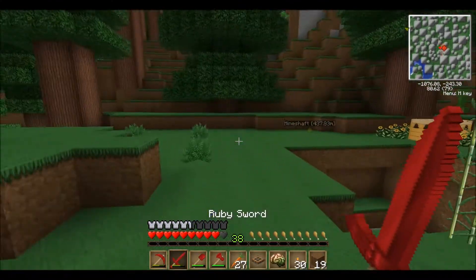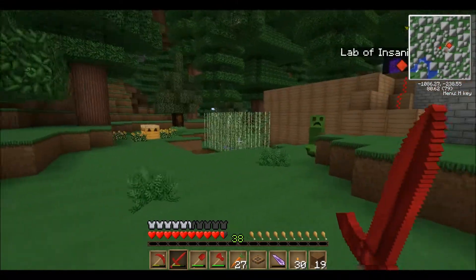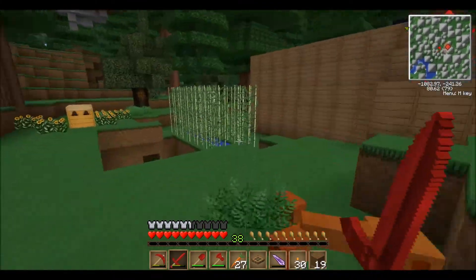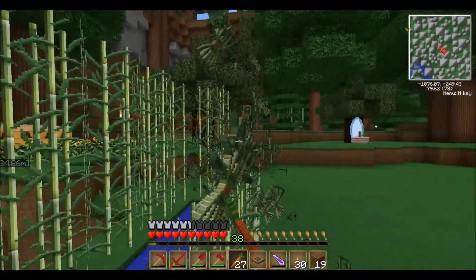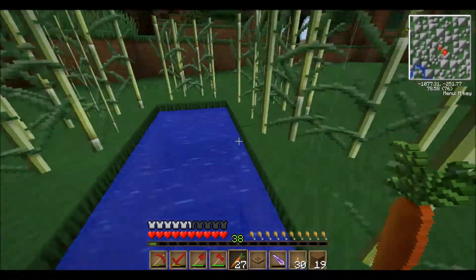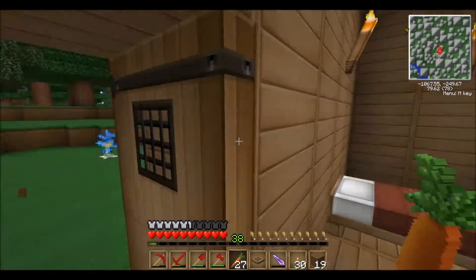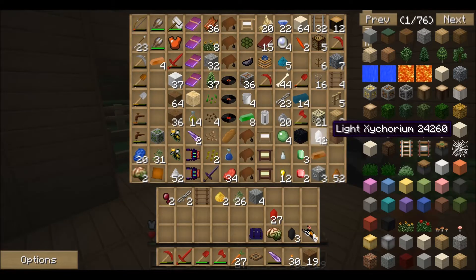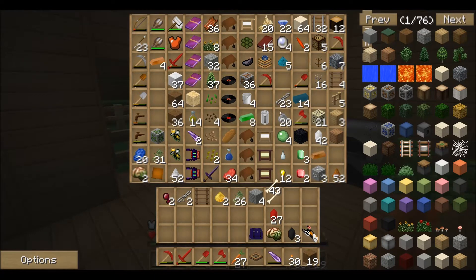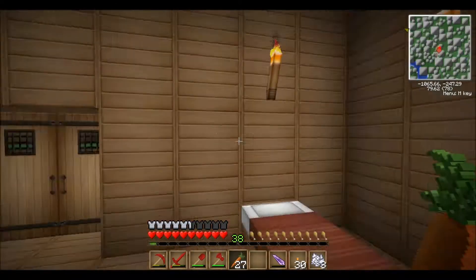We got some sugar cane here. We got a creeper — get the soul shard ready. Defeated! More sugar cane. This thing's not really growing. I wonder if we need bone mill, or if even bone mill will work on it. I know it's pretty useful for Thaumcraft. I don't really know what its exact uses are or what properties it has. I know it's something special.